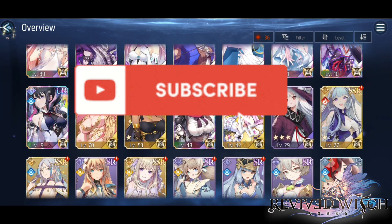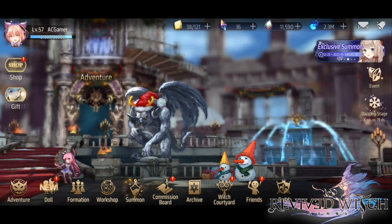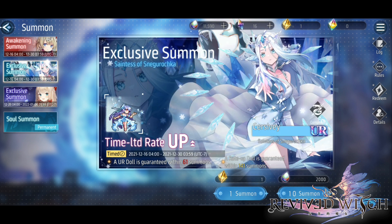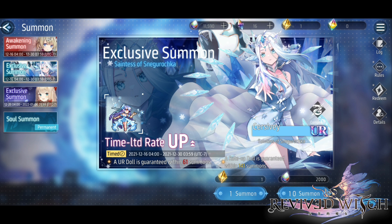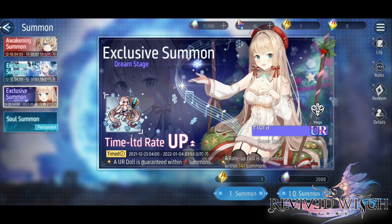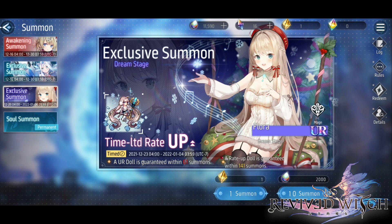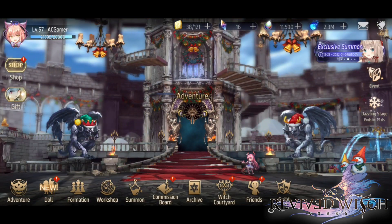I saw someone in my last video asking which winter Christmas character they should summon for — Survey or Flora. Survey is definitely the waifu pick; she has stunning art and the A4 art is amazing. But I think Flora as a character is just a lot better to use in gameplay. Even though I have Bonami — who is better than Survey — I might actually decide to use Flora in the future. So if you're choosing between the two, Flora is probably the one to go for.